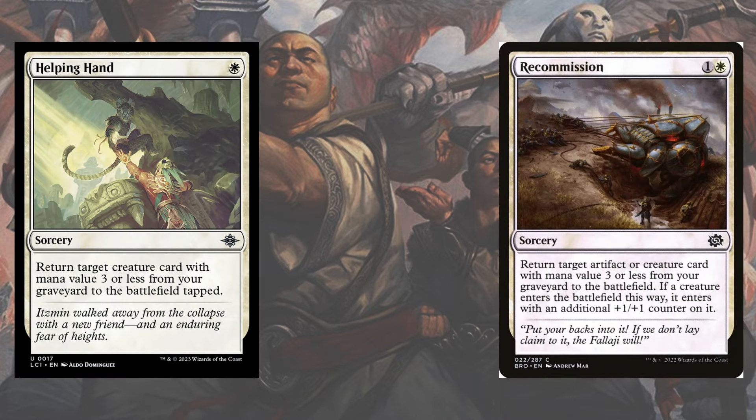The sideboard goes up in interaction, adding discard, countermagic, and some extra pressure with Ledger Shredder. You even get to play Temporary Lockdown, as the only real things it hits from your side are monk tokens and Picklock Pranksters — giving this deck an edge other tempo decks usually don't get to have.